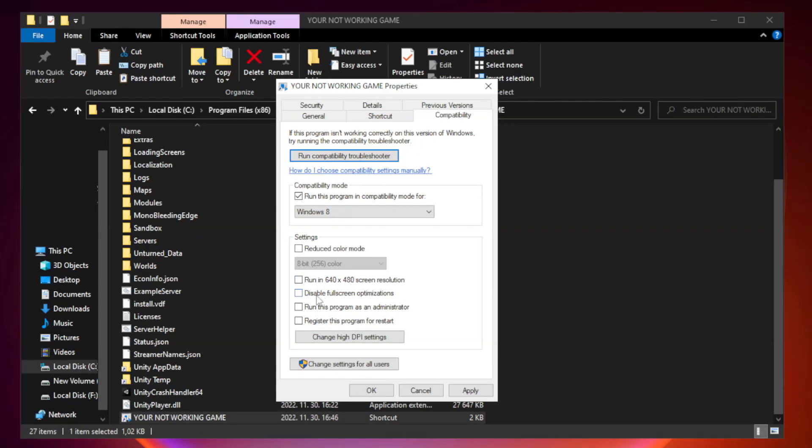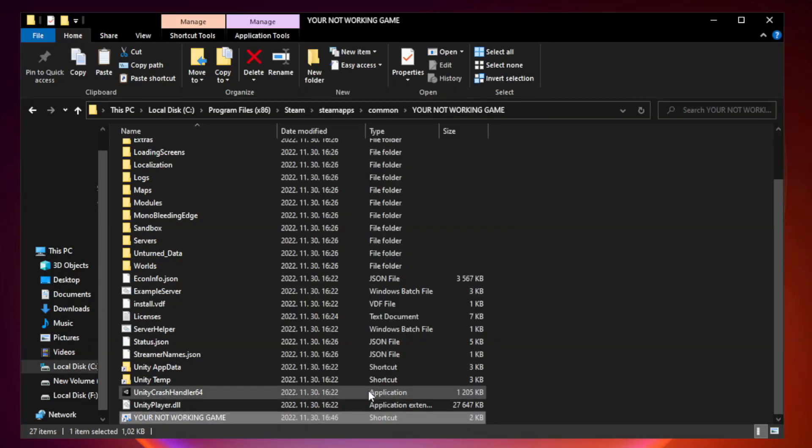Check Disable Full Screen Optimizations, and check Run this program as an Administrator. Click Apply and OK, then close the window.